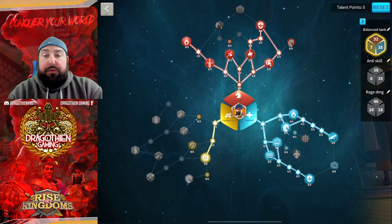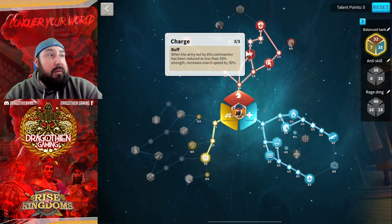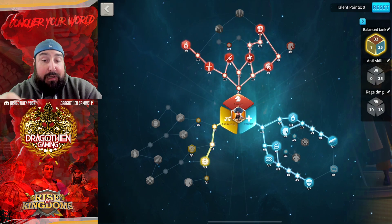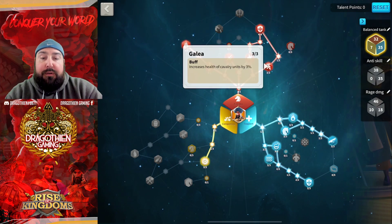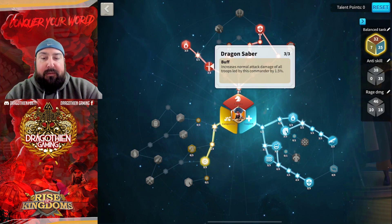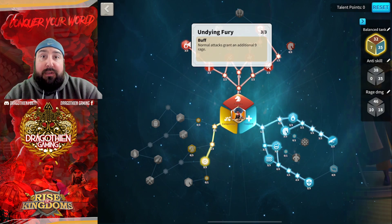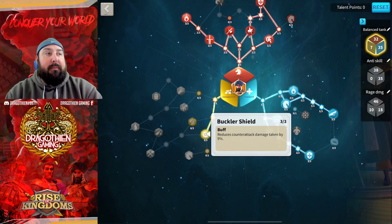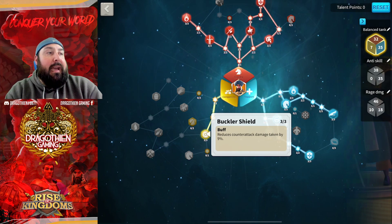That's from the Support Tree. Then you go up to the Cavalry Tree. You've got Charge, which increases your speed after you lose 50% of your army. You've got Emblazon Shield — that's another 12% skill damage taken reduction, which is huge. Halberd gives additional damage to archers. And then Undying Fury gives another 9 Rage when you do a normal attack, which is all the time.